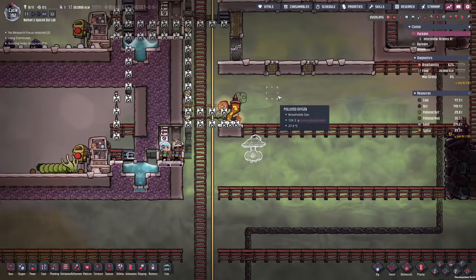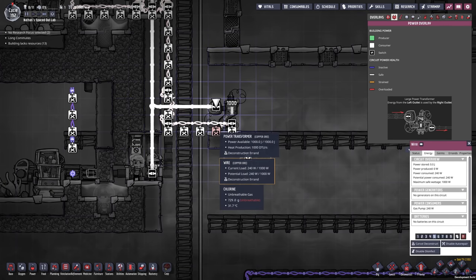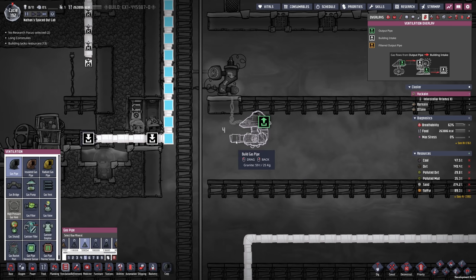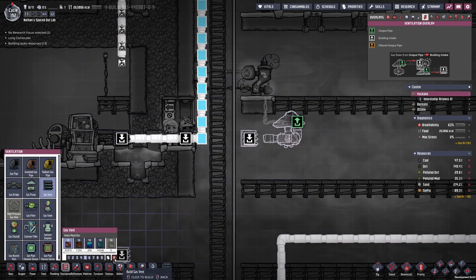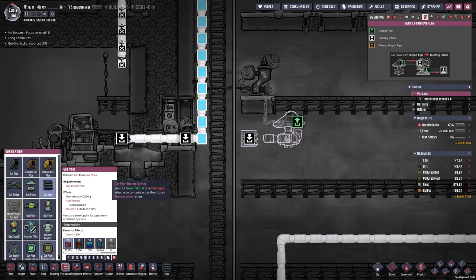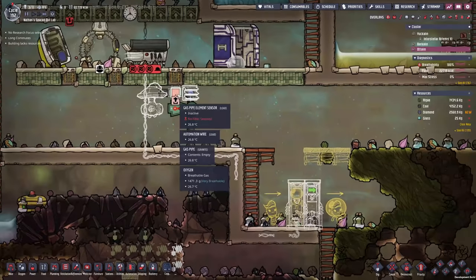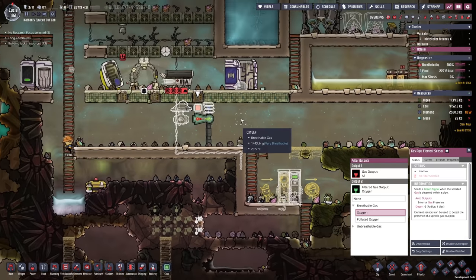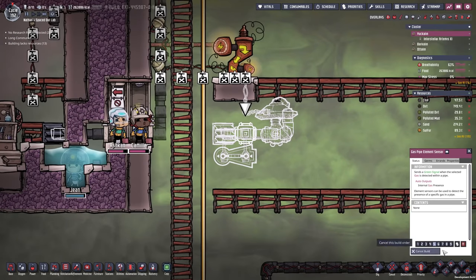So we're gonna need another setup. Let me cancel this and keep that in place. Then we take some wire, bring that to the pump, and in terms of automation we're gonna do the exact same setup — a gas vent and a sensor, not gate and some wiring. Before I forget, we should set this to oxygen here, otherwise it's gonna start pumping and we're gonna regret it. Same thing right here — I want to make sure they build the element sensor right away.